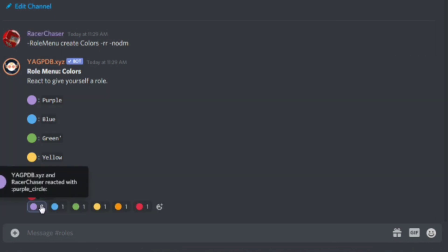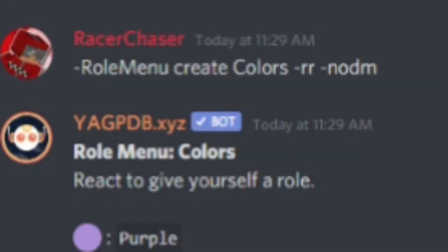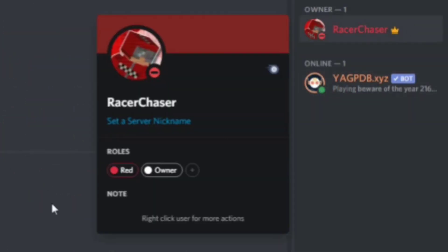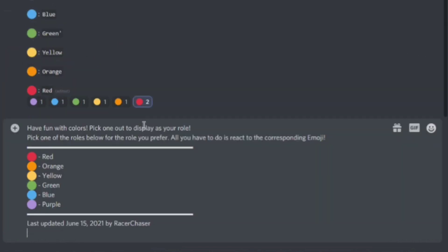Now your role menu is done. You can delete the command message. If I select a role — let's say purple — you'll see it removes the purple role. And if I pick red, my name turns red. You can see it working live.